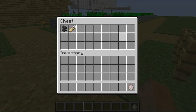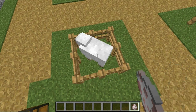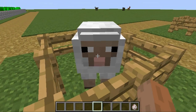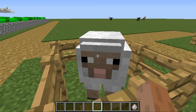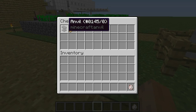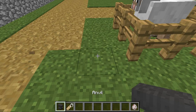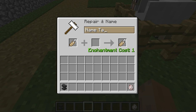First of all, you have to have a sheep. I'm in creative mode so I can spawn one in. You're the chosen one, sheep — you have the pink mouth and you look like Herobrine, but you're the perfect sheep. What you want to do is have a sheep, one anvil, and a name tag. I don't think you can craft a name tag, so you're going to have to find it in Dungeons.